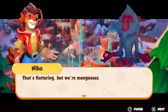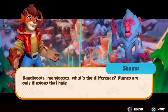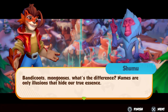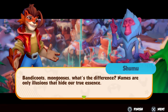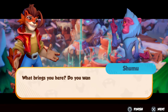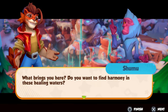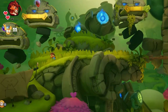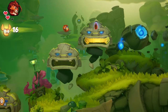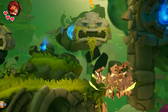Now for the fun part: the glitches. Ever leap off a cliff, ready to glide to safety, only to plummet to your doom because the glider decided it was on break? Yeah, that's Nico de Rico. And in co-op mode, the camera sometimes feels like it's playing its own game of hide and seek — why is it so hard to see where we're going? Textures are another issue; on an Xbox Series S, some objects load so slowly that they look like they belong in a PS2 game. Not a deal breaker, but definitely a head scratcher.